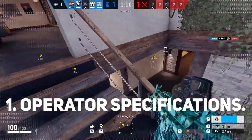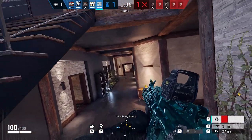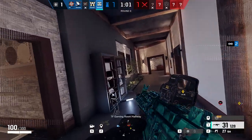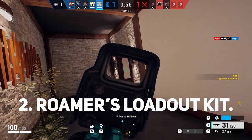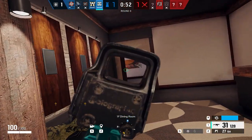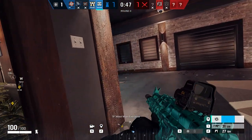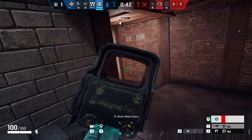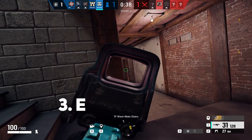First, his operator specification of being a 3-speed, 1-armor character — high mobility and low armor are perfect for roamers who move faster and more quietly. Furthermore, Vigil has a loadout kit designed for a roamer: two automatic weapons as primary and secondary, but without access to magnifying scopes. Vigil also has impact grenades to create new avenues or set up ambushes. And perhaps most importantly, we have Vigil's utility.